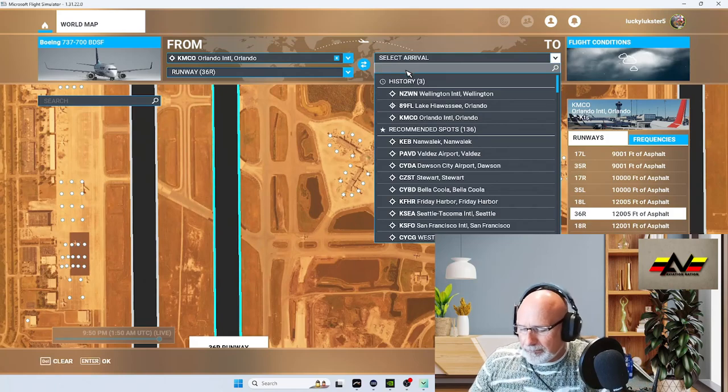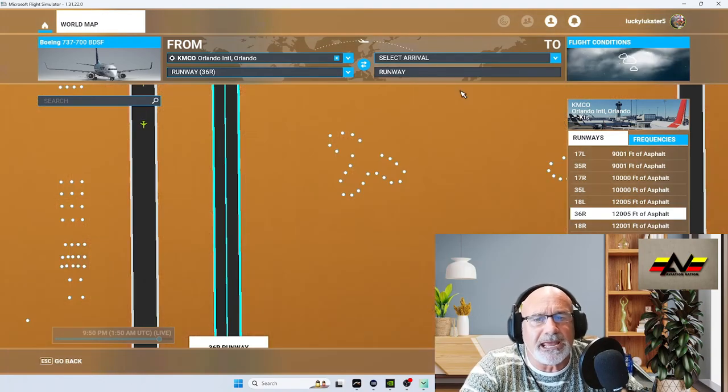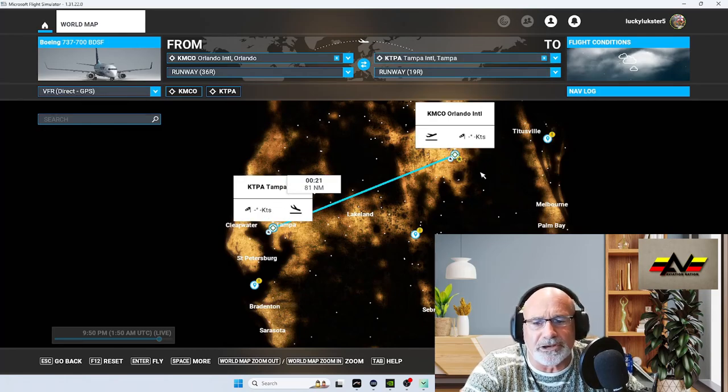We're going to do a simple flight from Orlando to Tampa — KTPA. There's the route on the map, a direct route.